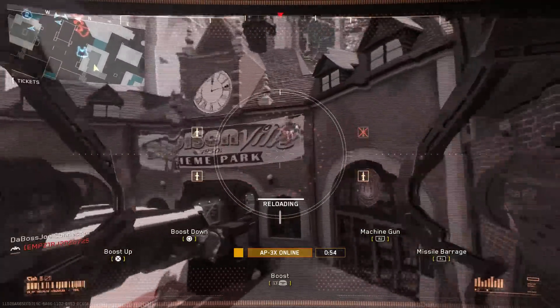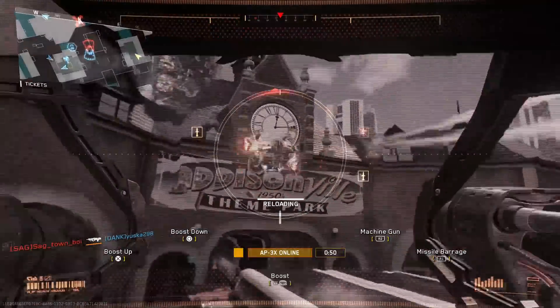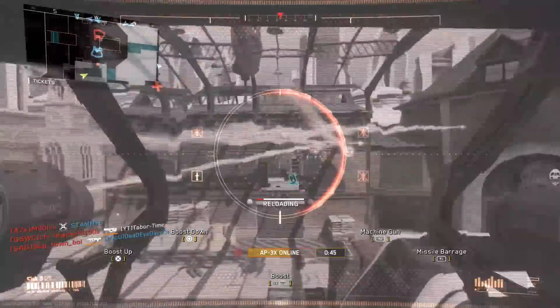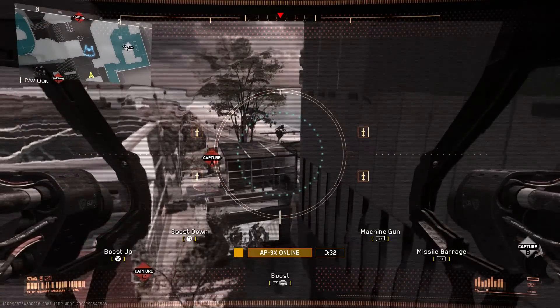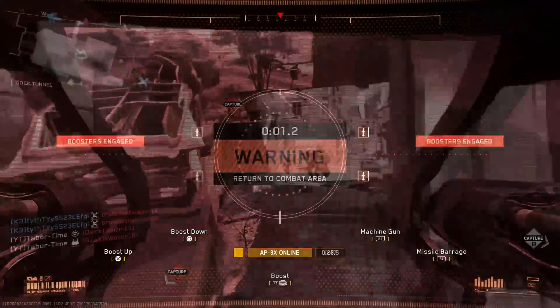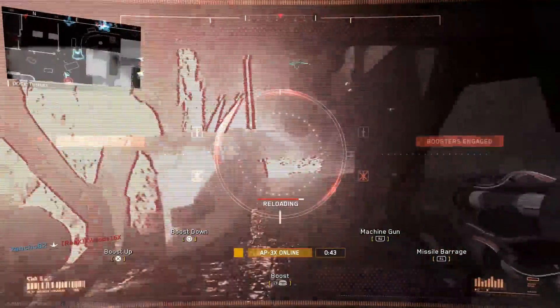Much to my dismay though, I didn't see an option to perform such a trick. If you look at the main screen for the Apex, you can see that it has quite a few control features. For example, most people overlook the fact that the Apex can actually boost up pretty high — eventually you'll even get the out-of-bounds message if you venture too far towards the sky. Likewise, it also has the option to boost down.